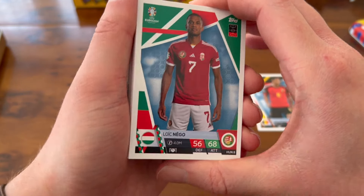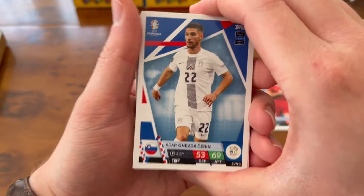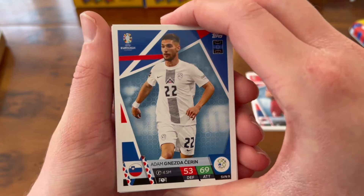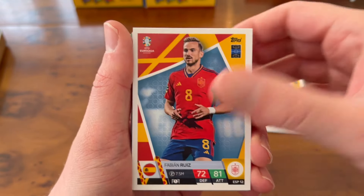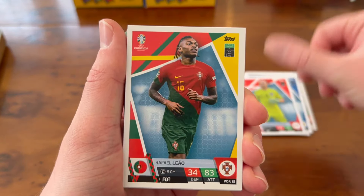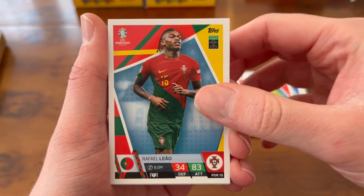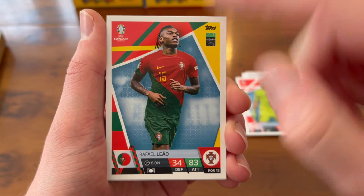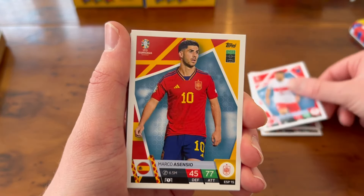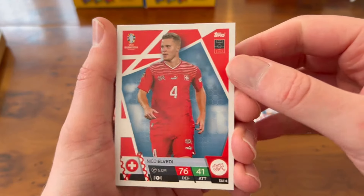Loic Nego for Hungary, Nikola Milenkovic for Serbia, Adam Gnezda Čerin for Slovenia, Karim Adeyemi the young striker, Fabian Ruiz, Stuart Armstrong — Scotland making it to the Euros which is great to see. Alexander Schlager, Raphael Leão — PSG looking for a replacement for Mbappé, it could just be Raphael Leão. Portugal have dropped one of the best looking national team kits we've seen in some time. Salih Özcan for Turkey, Marco Asensio, Vida for Croatia — feels like he's been playing since I was born.